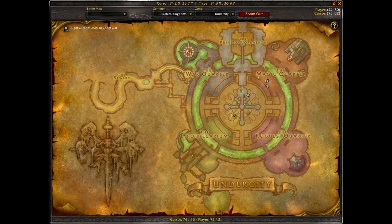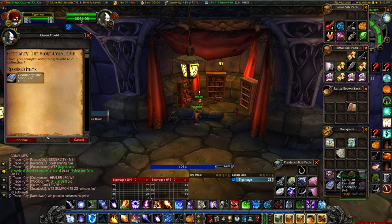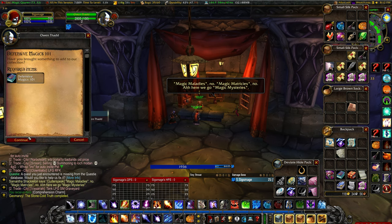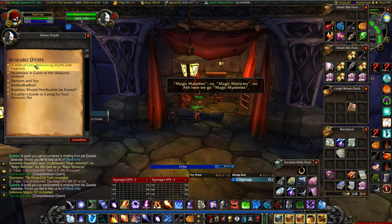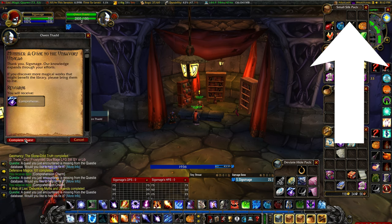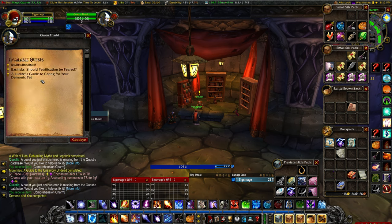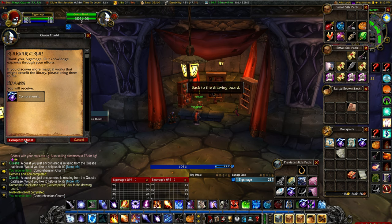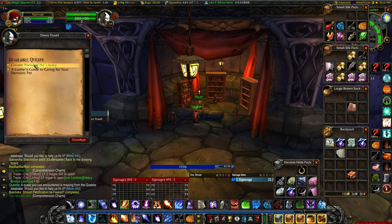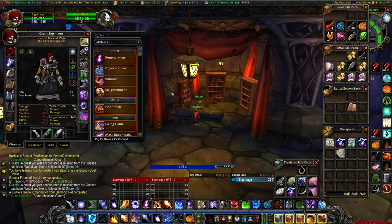Finally, head to the Undercity at coordinates 75, 31 where you can find Owen Thad. Speak with him and turn in each quest for each book individually — each book will grant you a comprehension charm. If you've completed at least 12 Phase 1 books, you can obtain your rune on the 8th turn-in, or on the 7th if you've completed all 13. Once you've turned in your 20th book, a new quest called Greater Friend of the Library will appear. Click it and Complete Quest to obtain the Spellpower rune directly into your rune engraving tab.